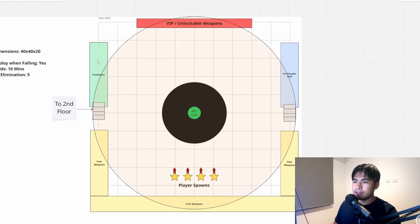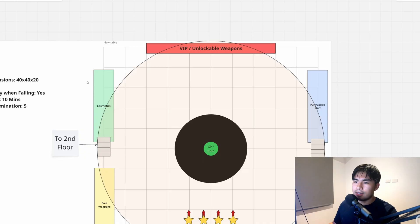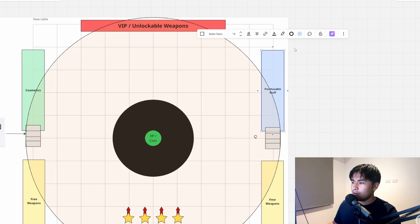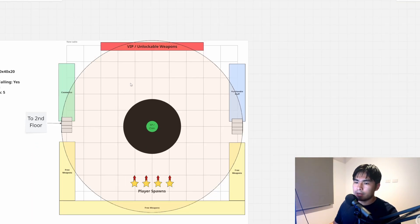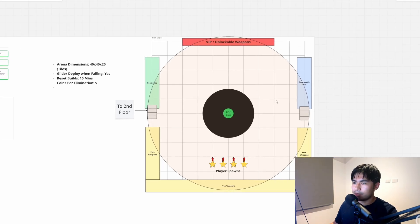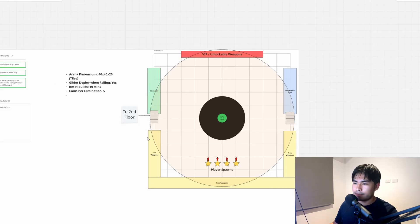After that we have cosmetics here to the sides. As I discussed previously, I want to have player banners and other cosmetics like elimination effects, and also crosshairs potentially if we do that in a future update. Over here we have our purchasable stuff — things like mythic weapons, exotic weapons, superpowers, or any lobby-wide events. Then we're gonna have a second floor that goes all the way over in this half moon shape with stairs going up. I didn't draw the second floor yet because I'm not 100% sure what I'll put there, but we'll flesh that out when we get there.